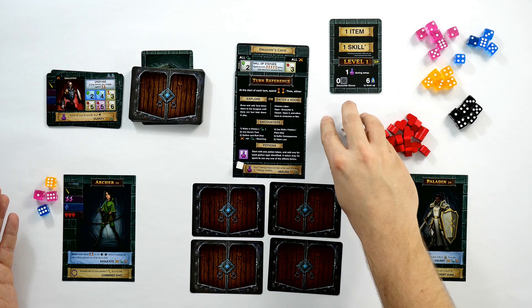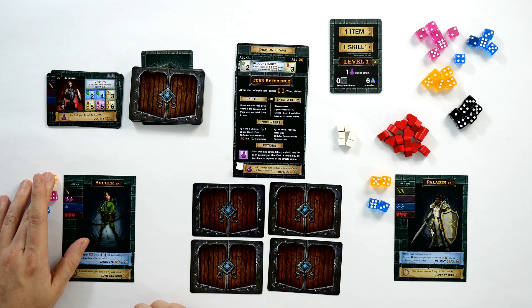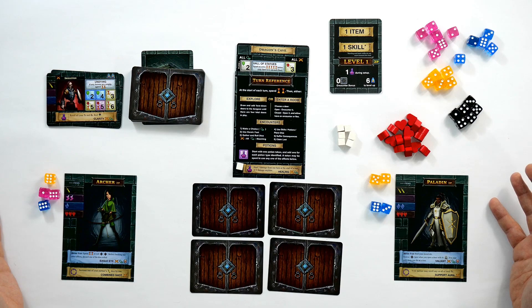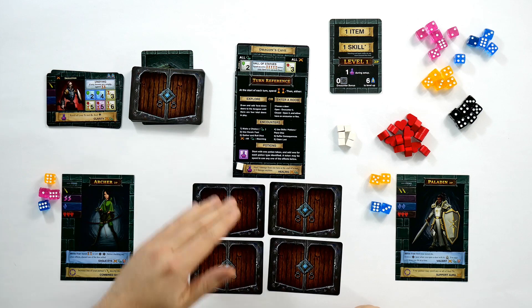There are also black dice which are wild, which you don't get very often. We have white cubes which are potions — we've got one potion and can get more. Potions allow us to heal and might allow us to do other things if we unlock them. Because we're playing two players, we have two characters: the archer has one attack, two agility, one magic, and three health; the paladin has two attack, two magic, no agility, and three health.